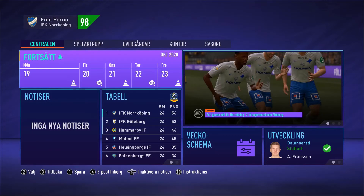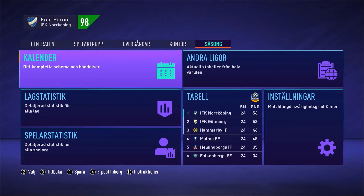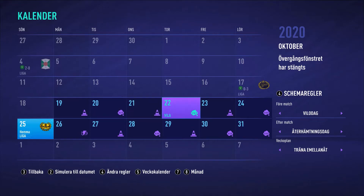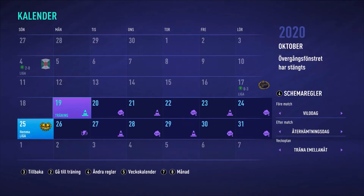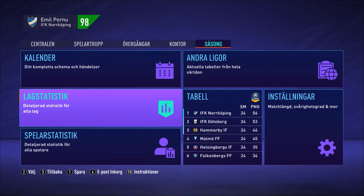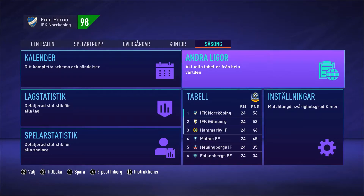Right now, this is the main menu as you can see — small differences from FIFA 20. For example, this calendar. Here it says training, rest, training, rest, training, rest, and so on. This is new. If you go back, we have some team statistics and about the players. You've got the table, the table and settings again, and other leagues you can check if you need to.